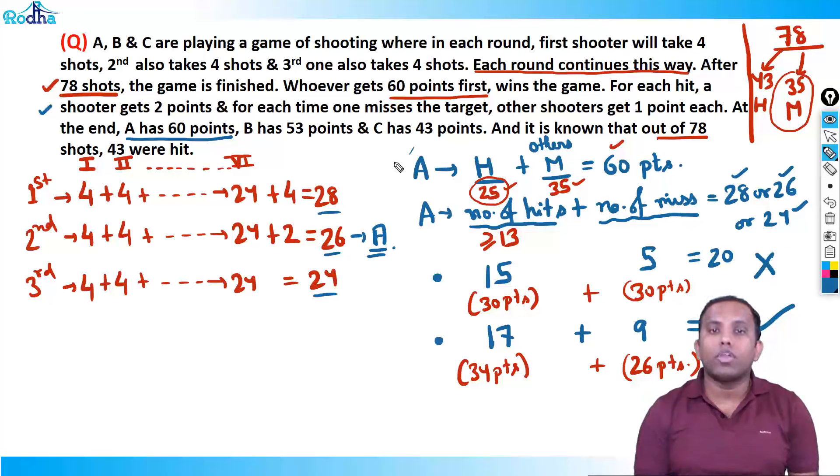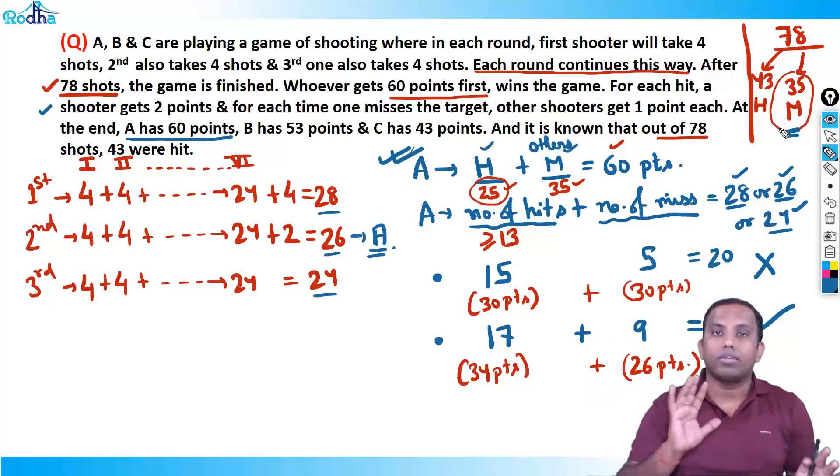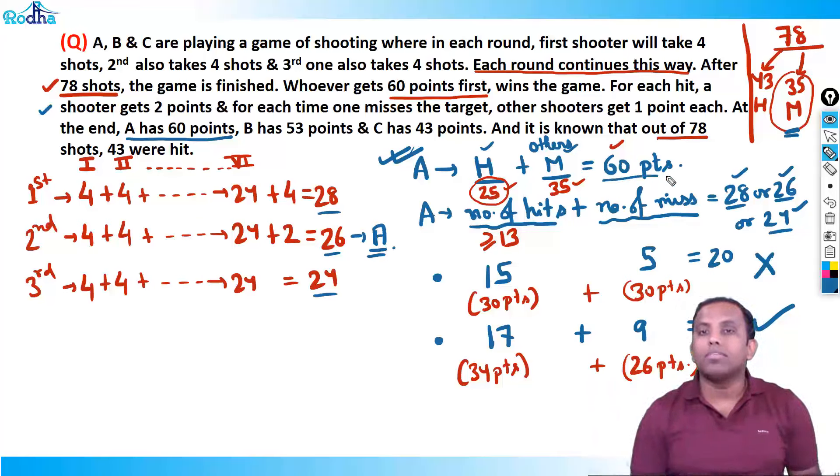Let me repeat the logic for A. A's hits + A's misses = 28, 26, or 24. And A's hitting points + A's missing points = 60. I used a logical hidden trial: minimum hits for A is 13 (since 12.5 rounds up). I started with 15 — giving total shots of 20, which didn't match. So I increased the assumption.